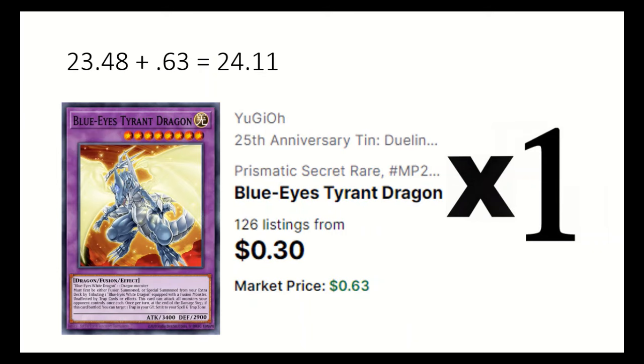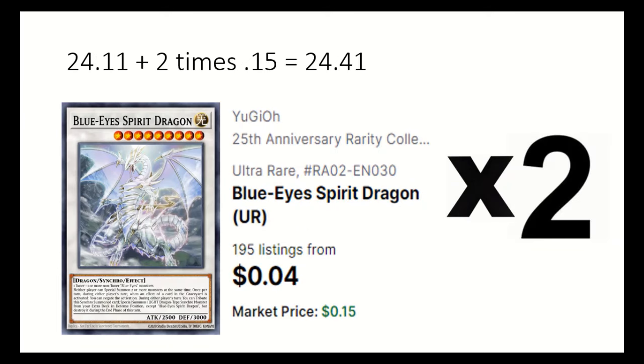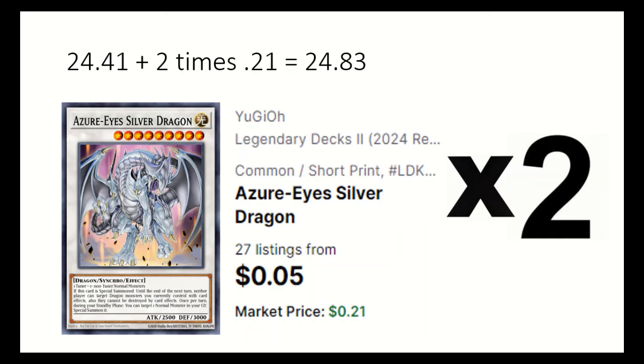For the extra deck: 1 Blue Eyes Tyrant Dragon can attack all opponent's monsters once. 2 Blue Eyes Spirit Dragon can negate an effect in the grave, and can be tributed to special summon a Light Dragon Synchro from the extra. 2 Azure Eyes Silver Dragon — when summoned till the next turn, dragons you currently control can't be destroyed or targeted, and during your standby phase you can special summon a normal monster from grave.